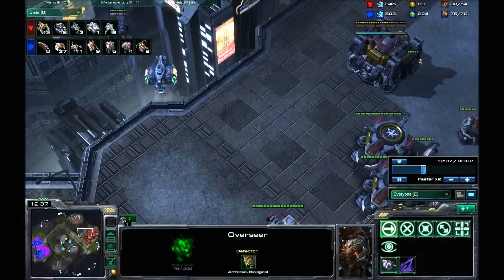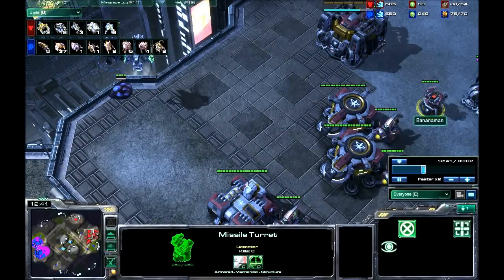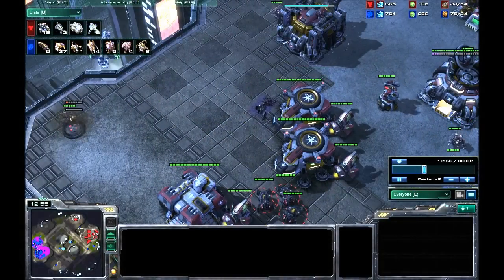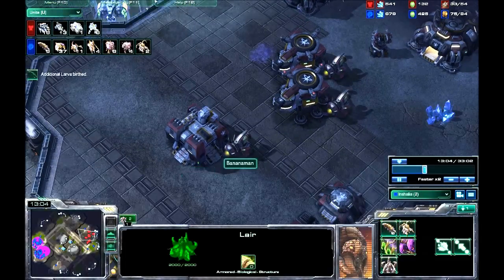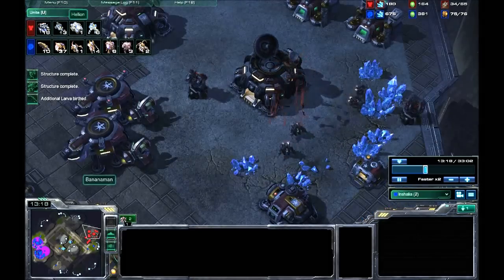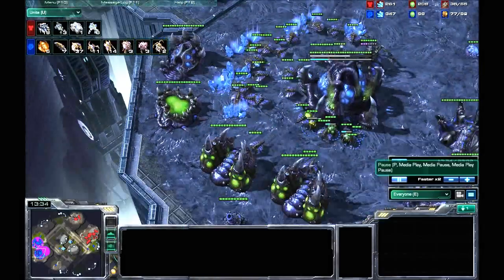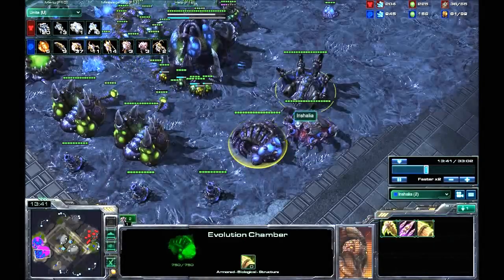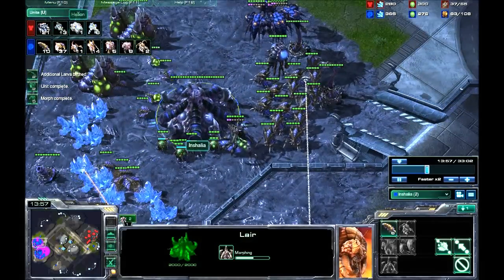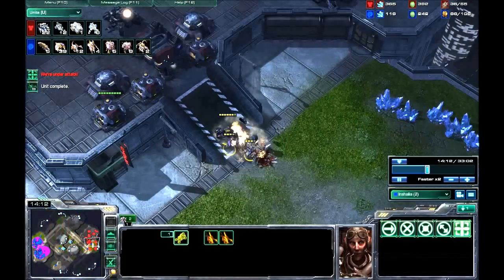I send an overlord over here and I'm like, oh, he hasn't got much. But he has missile turret detectors, so he just sees it instantly and kills it. However, what I do see is he's got a new base building and factories up. He scans me again — where does he scan me? He sees nothing again. He hasn't seen any of this. I've got an infestation pit, I'm morphing to Hive — I'm way economically ahead, technologically ahead, ahead in army and expansions. I pretty much just did this game well.